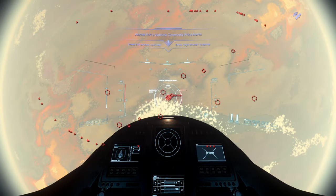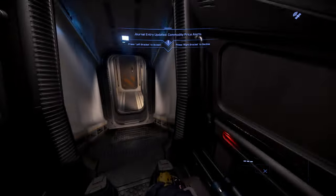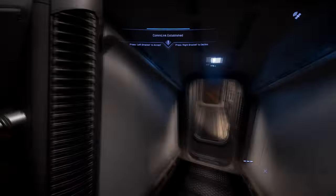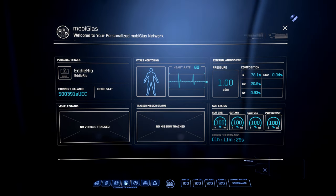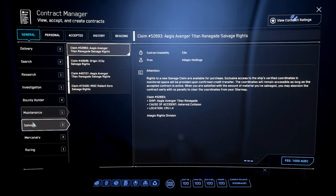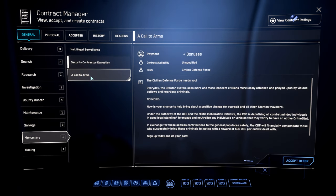When you arrive near the planet you've picked, open up the contract tab. Hit F1 and open your mobiglass, then go to the contract section and down to mercenary.